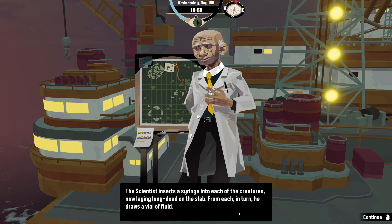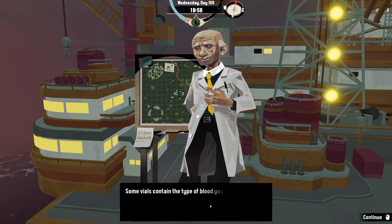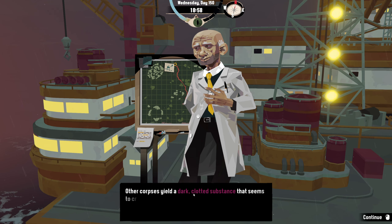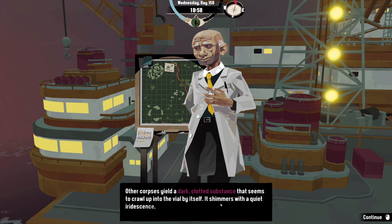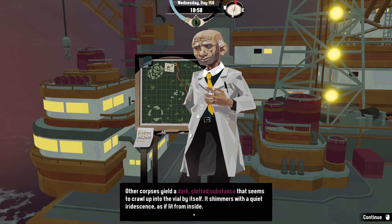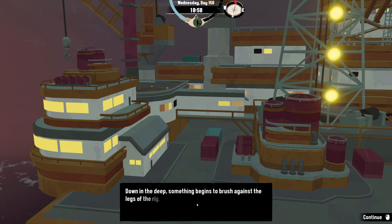The scientist inserts a syringe into each of the creatures now laying long dead on the slab; from each in turn he draws a vial of fluid. Some vials contain deep red blood catching glints of light from the fluorescent bulbs overhead; other corpses yield a dark clotted substance that seems to crawl up into the vial by itself — it shimmers with a quiet iridescence, as if lit from inside.